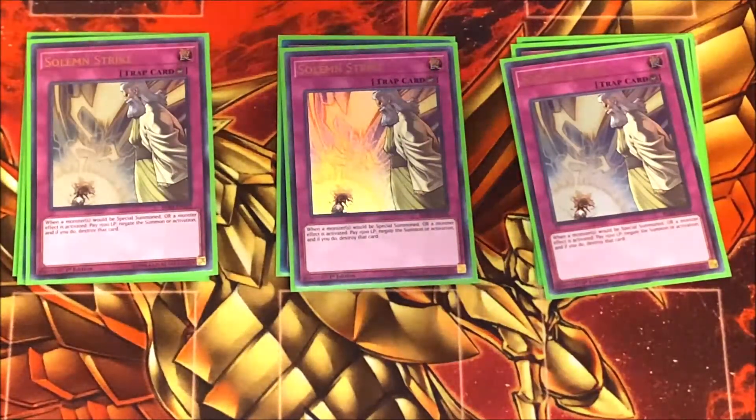For the last card of the main deck, I play three copies of Solemn Strike — just a really great classic trap card. Now in the structure deck Solemn Warning is included and it's at three, which is crazy, and it's still a really good trap card. So if you don't have Strikes, you could easily play three copies of Solemn Warning. I think Strike is just a little bit better though, and it's available as a common — about a dollar fifty or two dollars each, or it's in the Machina structure deck. That's it for the main deck at 40 cards.